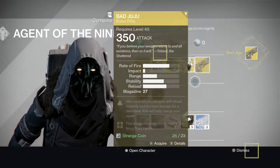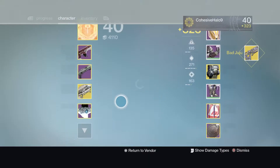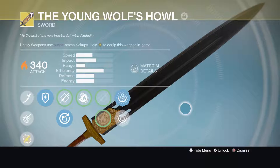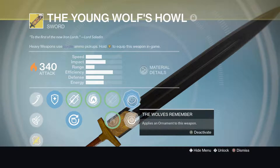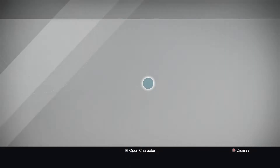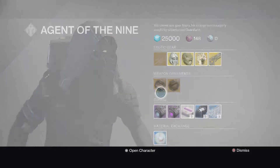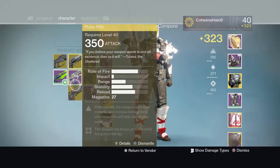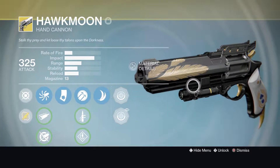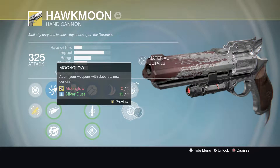And then for the ornaments, he is selling the Wolves Remember for the Young Wolf's Howl. I already have the ornament, so this is what it looks like — it's like this black sword. And then for the Hawkmoon, he is selling Moonglow. I have my Hawkmoon on me, but I don't have Moonglow on. Moonglow looks like this — it's my favorite one. And there's this ornament, which is pretty dope too.